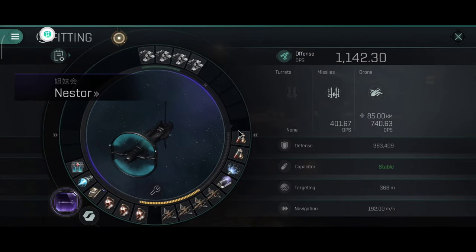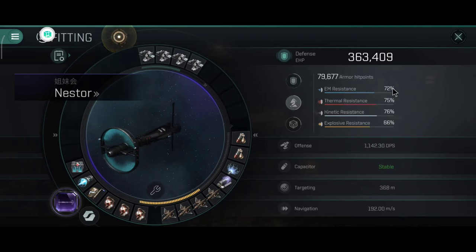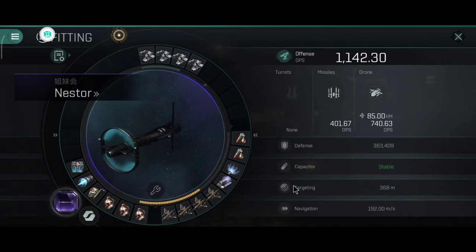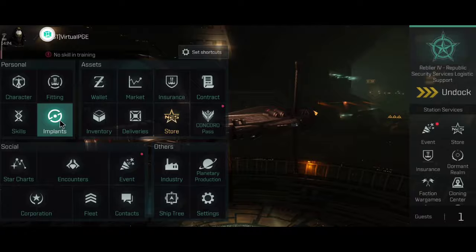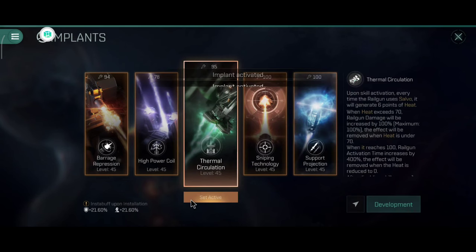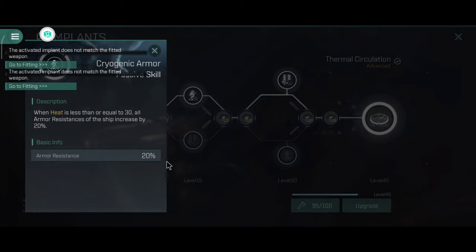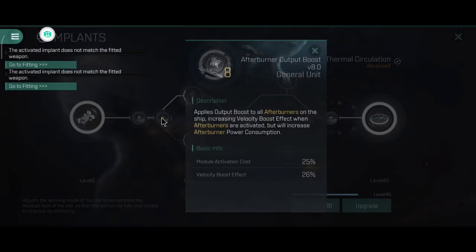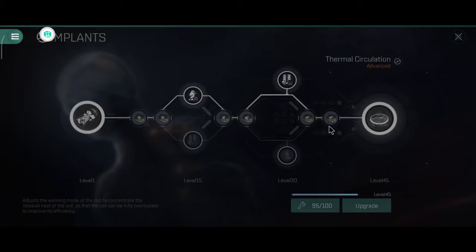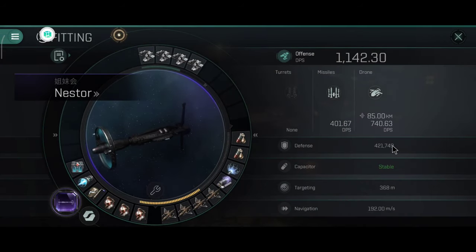I like to fly my Nestor with rapid missiles, although sometimes you can go with cruise missiles. The DPS is okay for a drone boat — you get a lot of other benefits from using drones. The tank and capacitor are looking pretty good with this current setup. The Nestor can use 3 implants. If you like missiles, the thermal circulation implant can be very good for PvP because you get an extra 20% armor resistance. This will significantly improve the tank and reduce incoming damage — it works on all armor tanks. I highly recommend you go get this implant if you fly armor tanks.